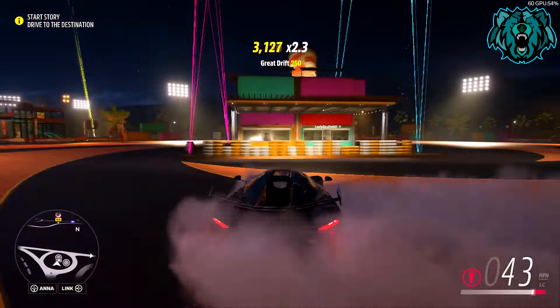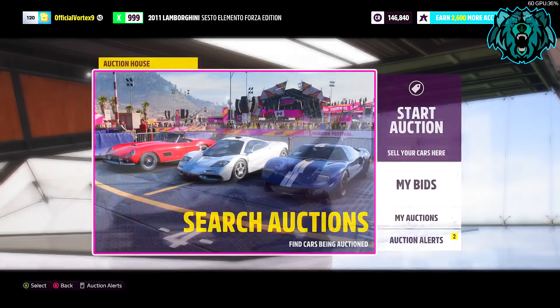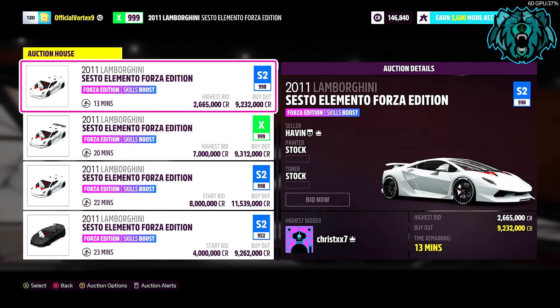To kick this off, go to pause, then cars, click buy new and used cars, and travel to the festival. Once you're in here I'm going to make a few suggestions on what cars you need. The main car I use is the Lamborghini Sesto Elemento Forza Edition, but the thing with these is they're so expensive.